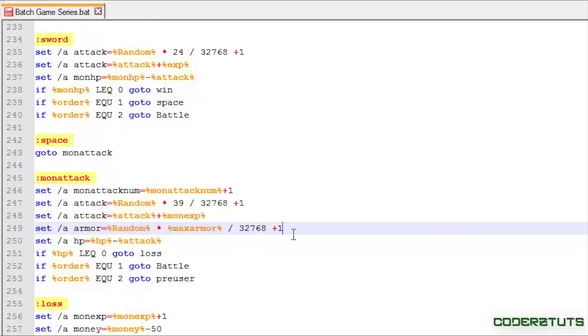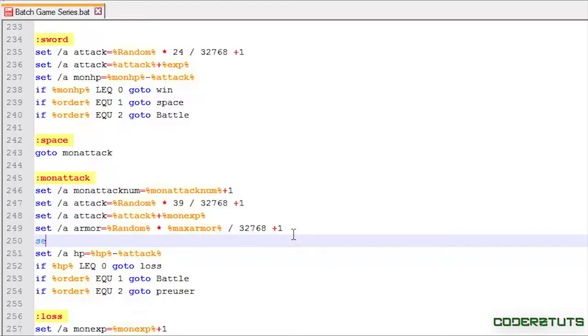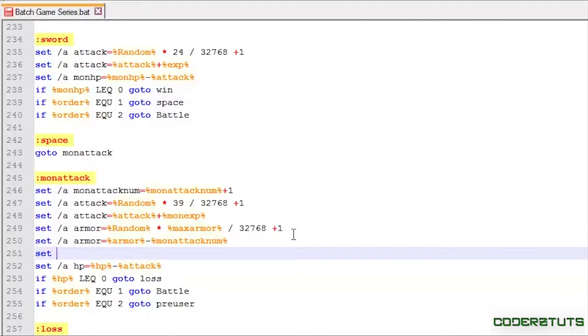Right after that, this is where mon_attack_num comes in. I'll say: set /a armor equals armor minus mon_attack_num. We know that armor effectiveness degrades based on how many attacks are performed on it, creating realism. So let's say armor effectiveness is seven and the monster has had five attacks — seven minus five equals two, and that's the armor's effective value.